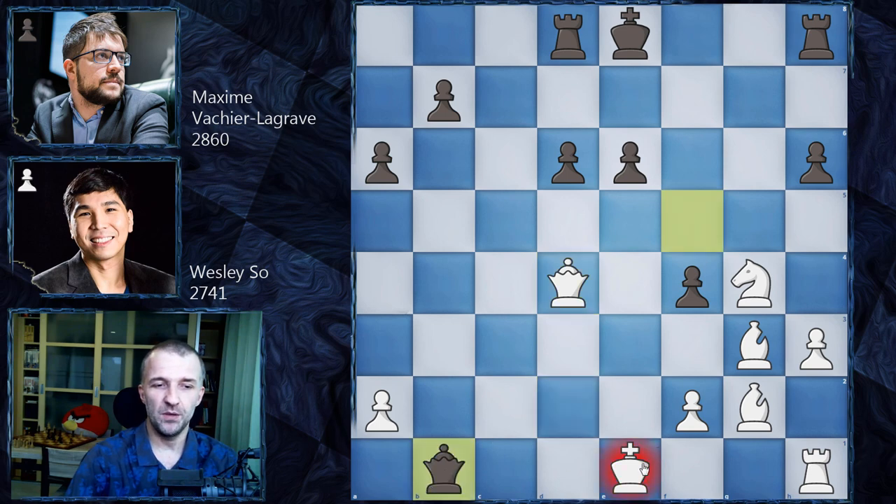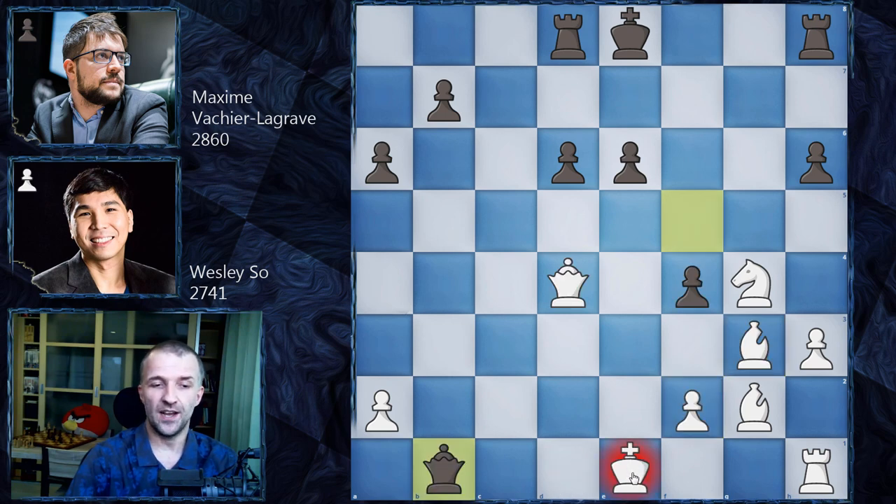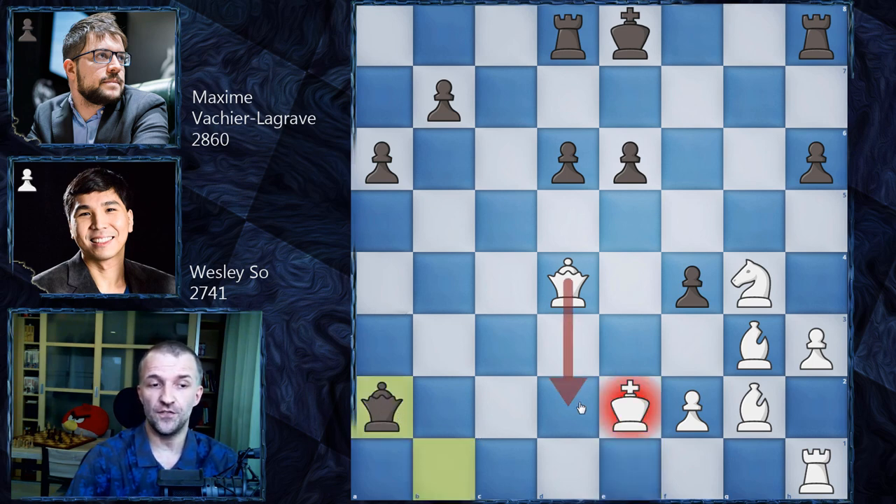Wesley So didn't want that and played Qd4. Now the rook is under attack, but first Qb1 with check. If white exchanges queens with Qd1, black gets a very comfortable endgame with rook and two pawns against two pieces — black is slightly better. This is why white wants to avoid the exchange, and we have Ke2, Qa2 costing the pawn. Then maybe King to e1 or f1, but black has chances for threefold repetition. Wesley So plays Kf3 — pretty crazy stuff.